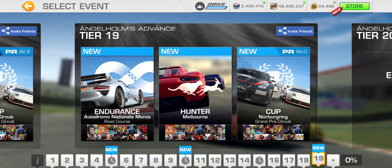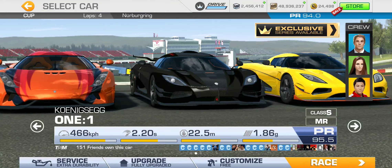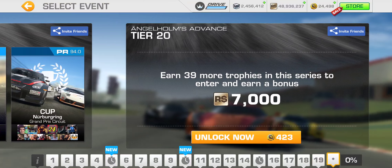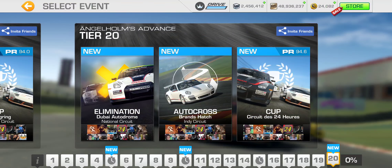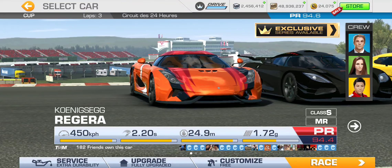Tier 19: Endurance at Monza road course, Hunter at Melbourne, and the cup at Nürburgring Grand Prix with PR requirement of 94 — all three cars can reach this. Four-lap Grand Prix circuit cup at Nürburgring, so all three cars should be able to tackle that. Finally, tier 20: elimination at Dubai National, Autocross at Brands Hatch, and the cup at the 24-hour circuit Le Mans — PR requirement 94.6, which unfortunately Riera cannot race in.